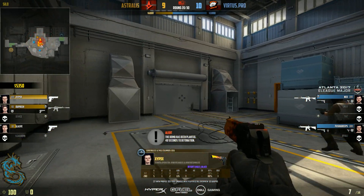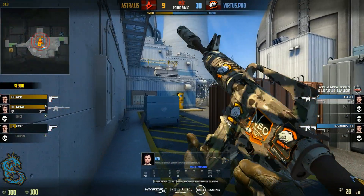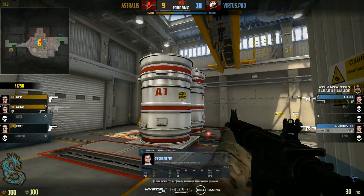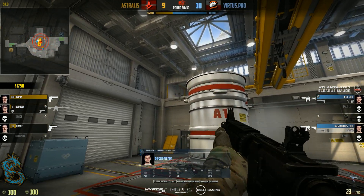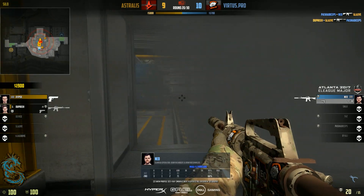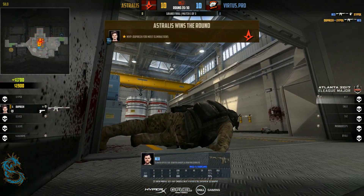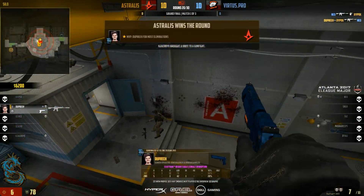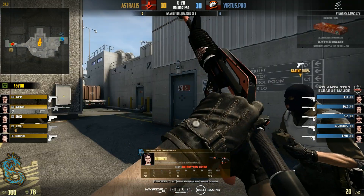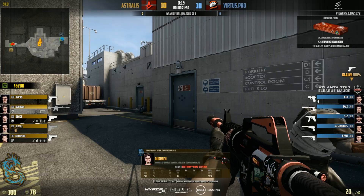Because if you keep the two biggest choke points of this map and you dominate those and frequently get the information — yes, you have to have some sort of educated read on your enemy — but if you just get that sort of stuff done, you are going to have a great time on this map. You have to spread yourself a little bit thin on ramp every now and then, and on the heaven/hell area, in order to get the information that you need.